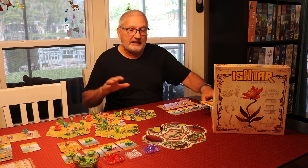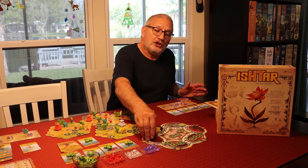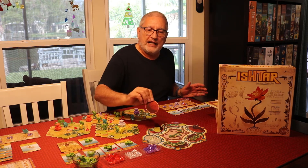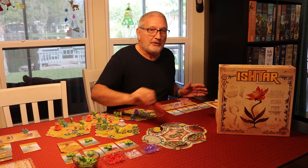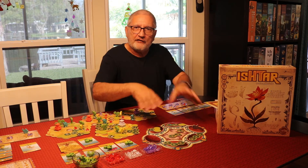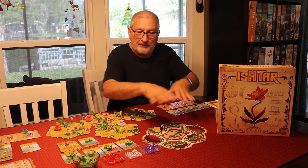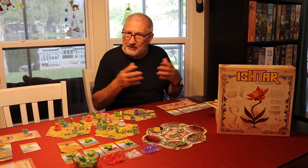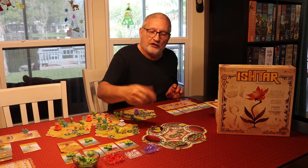You build the garden by selecting vegetation tiles off this board. The board has three different shapes of tiles, and you have small boards that go on top. These have a shape on them that tells you which shape of tile to place there, so it's random at the beginning and changes each game. You mix those up so you don't know how the board will be laid out — that's pretty cool.